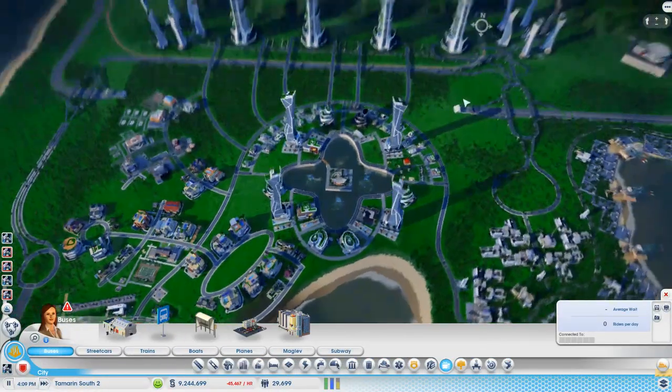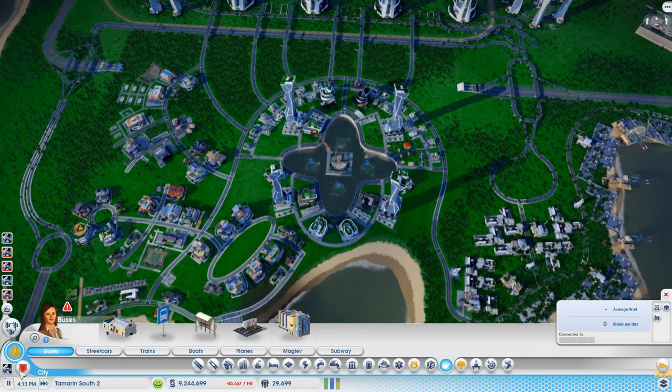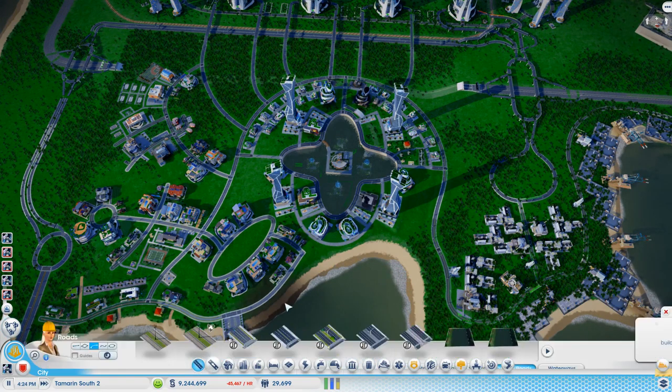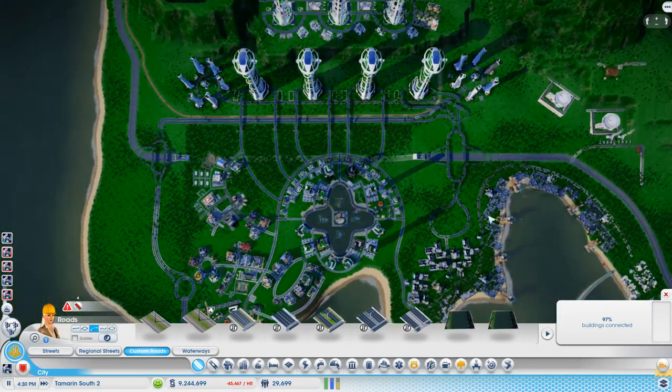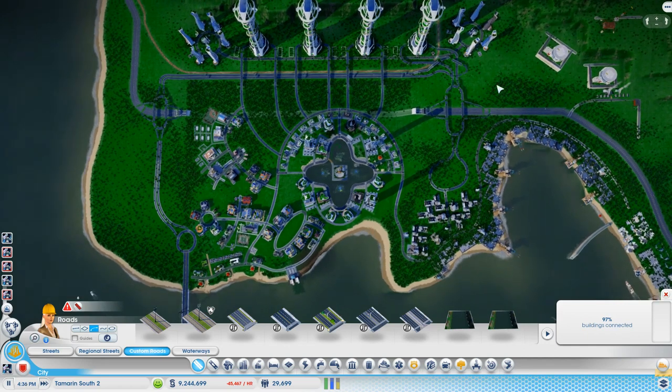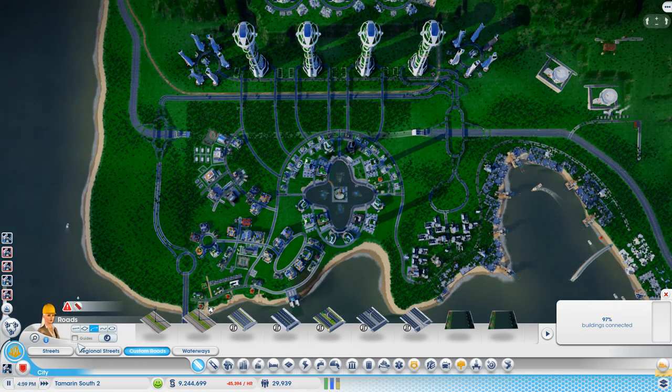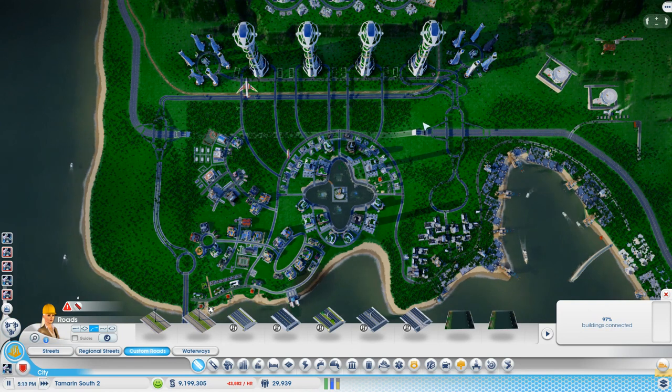I wanted to show you the eight o'clock rush hour, but I'll show you the evening rush hour instead. Let's go to roads so you can see all the roads - there's not even any green bits, let alone red bits. We need to go through a rush hour to see what it's really like. It's 5pm, and 6pm is when the evening rush hour starts. You can see loads of traffic coming down here, going around the roundabouts and interchanges.